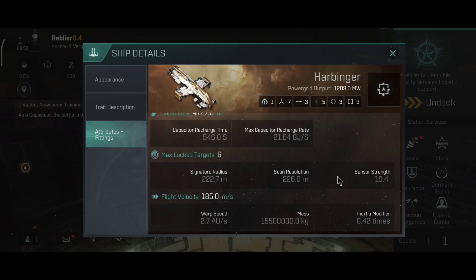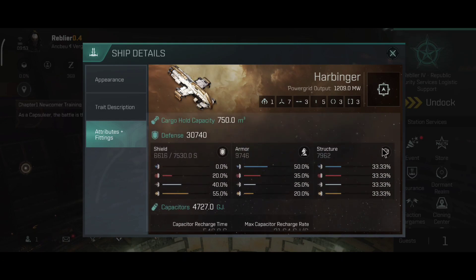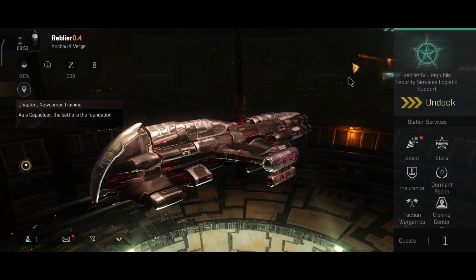The Harby is not the fastest, although it's also not that slow. The inertia modifier bonus does allow the ship to warp pretty quickly.